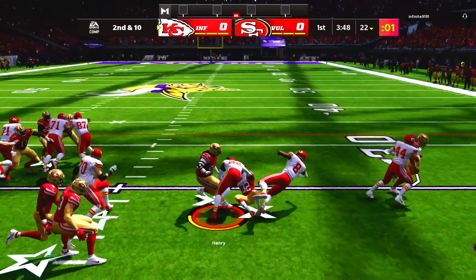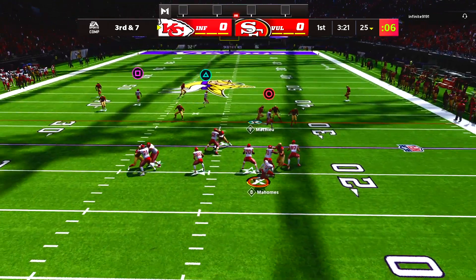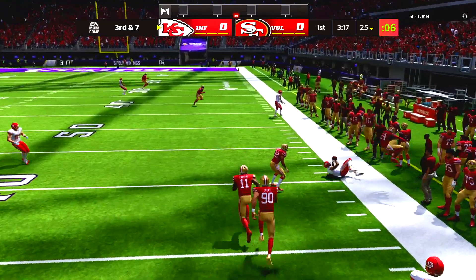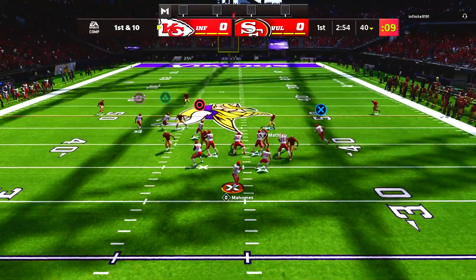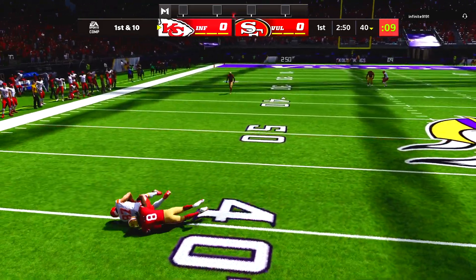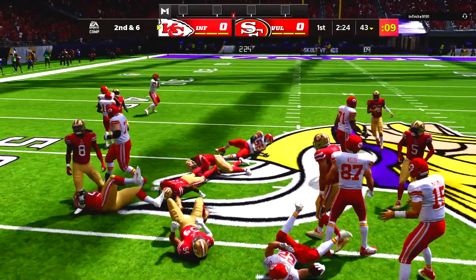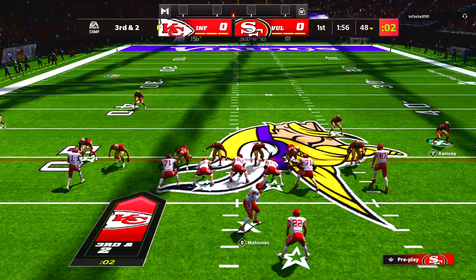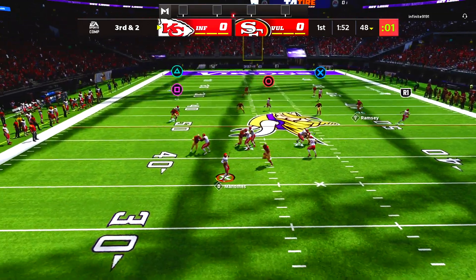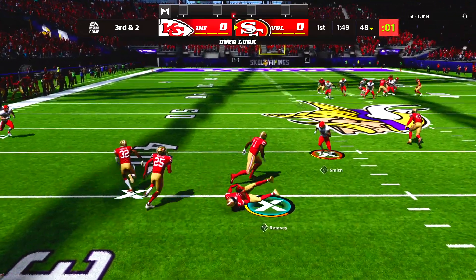Second play is a run with Derrick Henry at running back. I have to get Saquon Barkley, but Derrick Henry is probably the best back you can get on day one besides maybe that rookie Premier Najee Harris. Mahomes goes play action with some crossers — Travis Kelce underneath makes the catch for a gain of four. Third down, pressure on Mahomes and he's picked off by Jalen Ramsey.